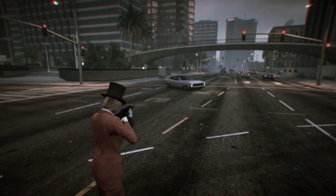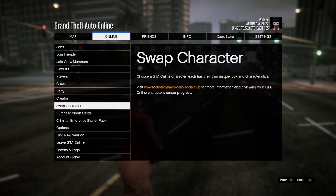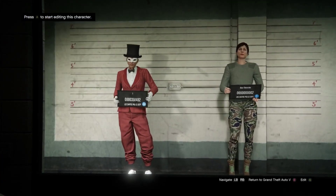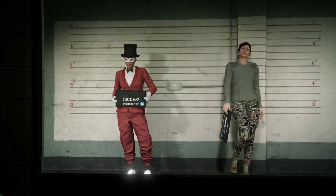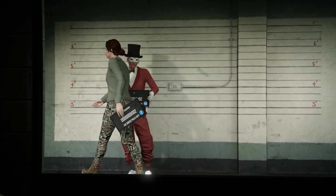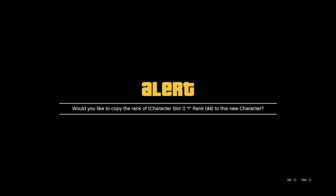Press Pause, go over to Online, then down to Swap Character. Now, create a new second character and copy the level from your first main character to your second new character. Press Yes.